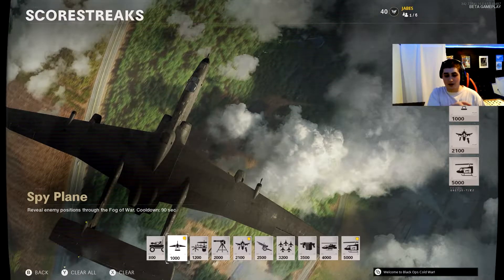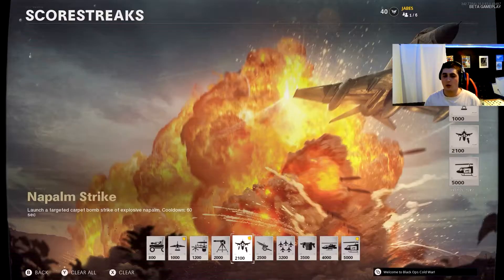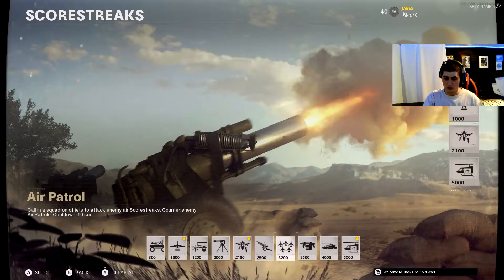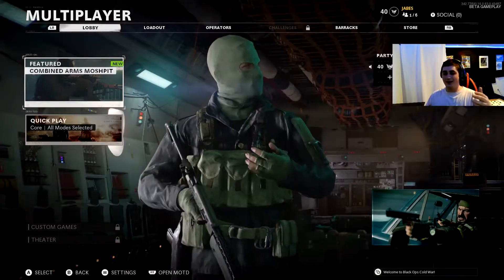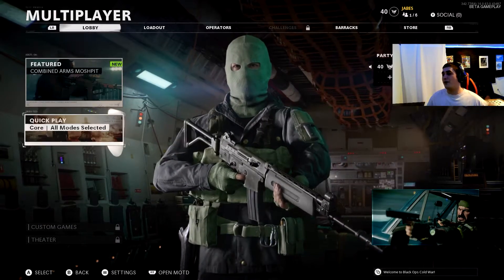Each kill streak has a cooldown — the spy plane has a 90-second cooldown and every other one is basically a 60-second cooldown. It's all about getting score to earn these score streaks, and that's what we're going to be doing today: trying to get the chopper gunner. But without further ado, let's get into the gameplay.